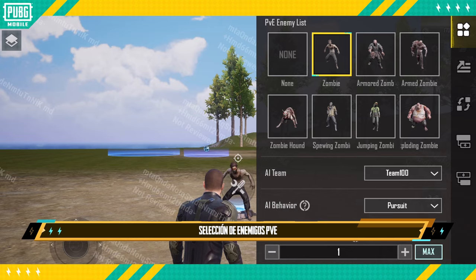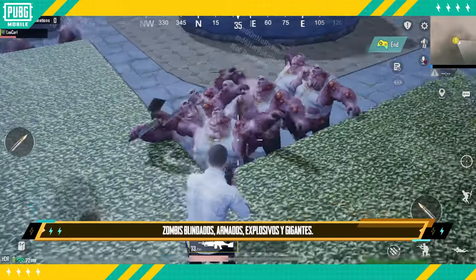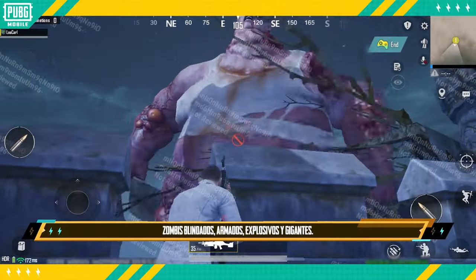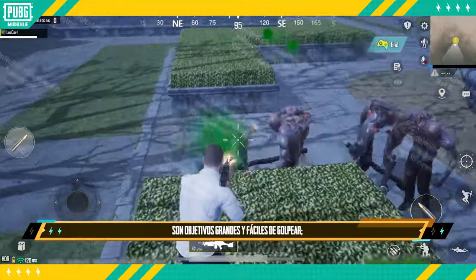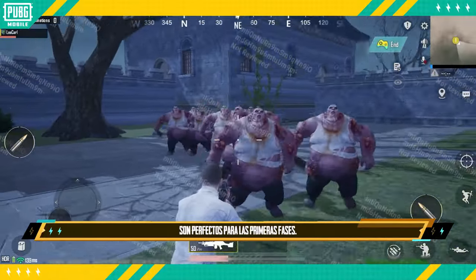Selecting PVE enemies — large and slow: armoured zombies, armed zombies, exploding zombies, and huge zombies. They're big targets that are easy to hit, and their attacks are quite slow too. These are more suitable for beginner stages.